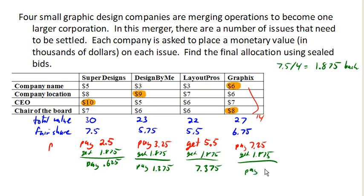And there is our final allocation. The highlighted items go to the corresponding companies, and this is the corresponding cash exchange to balance out the valuations. All of these companies would feel like they have gotten a fair share.